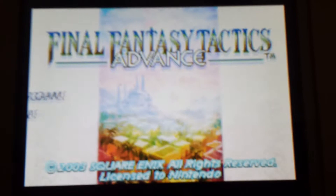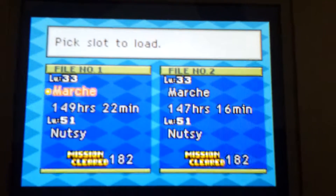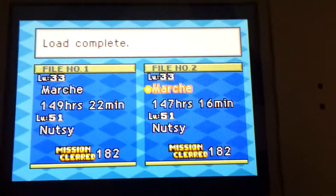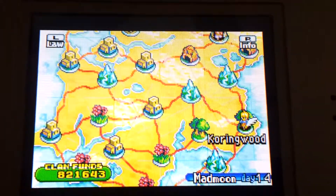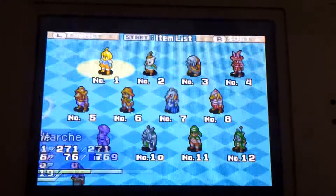Hey, what's up, y'all? This time we're looking at some Final Fantasy Tactics — deciding to pull out this old-school game. I'm about to be unlocking the first unique character pre-end game, and before I do, Reconciliation is the mission to get him. I'm going to show you what I got in my party right now. I know I've done this for Fire Emblem, but this time it's Final Fantasy Tactics Advance.